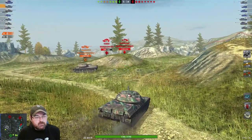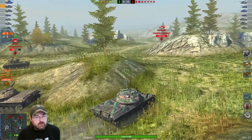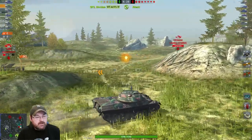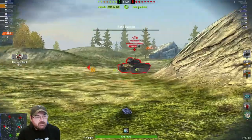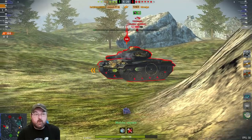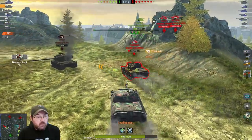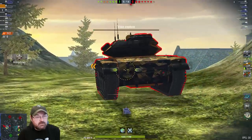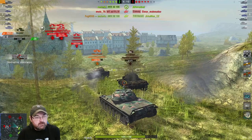We're sat here thinking, do we push them? And we think, sod it, yeah — let's push them because they're pretty isolated. So I come around the corner and there's the T-49. He doesn't hit me with HESH, which is what he should be doing — he hits me with HEAT. If he would have hit me with HESH I would have been in a bad position. Then the AMX 5100 takes him down.